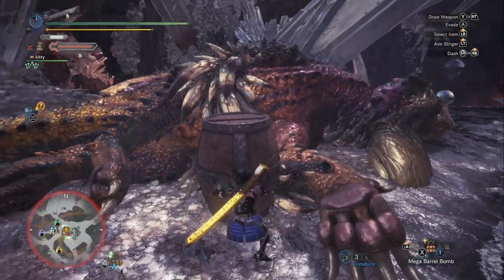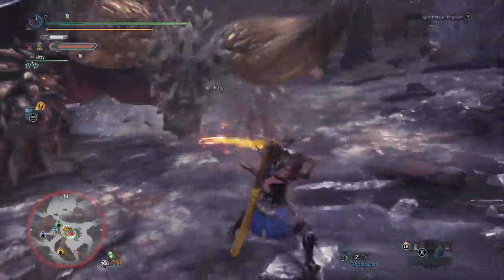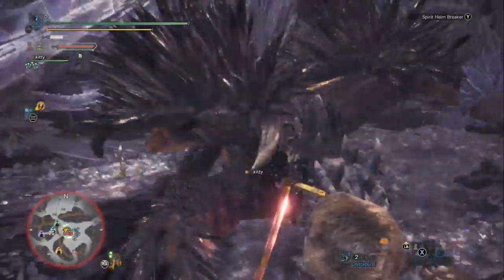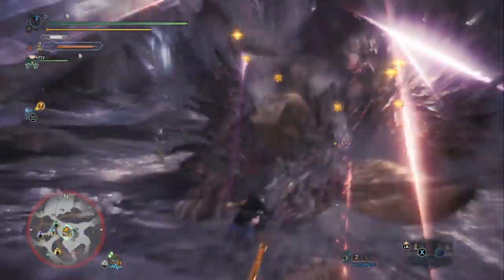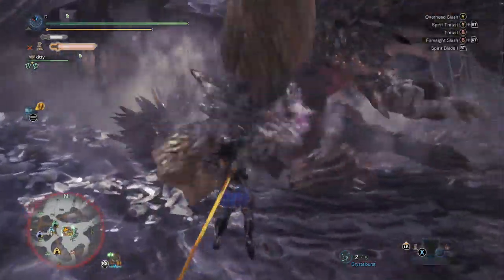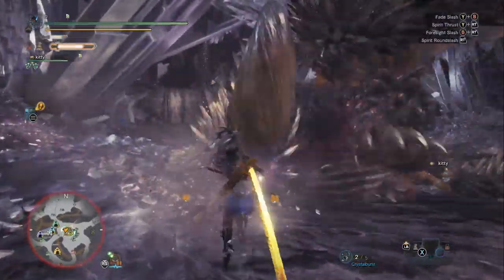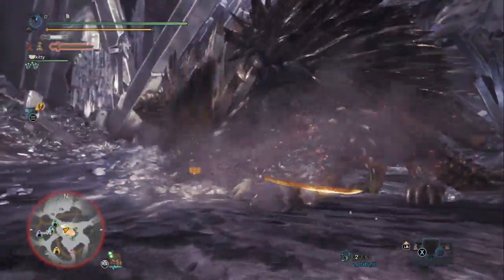The Bond Ball on our Palico just put Arch Tempered Nergigante to sleep — it's a terrific weapon to bring. One thing to consider: don't give it to your Palico at the beginning of the fight; give it around Stage 2 or Stage 3, when the fight really gets difficult. Stage 1 against Arch Tempered Nergigante is actually always pretty easy.